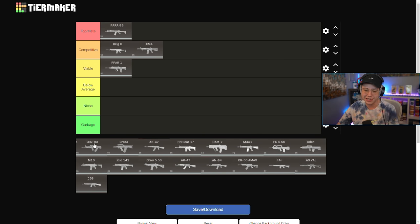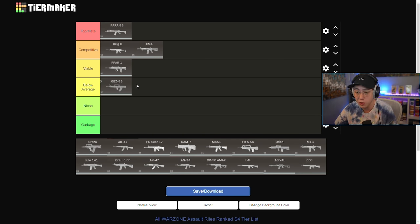Next up we have the QBZ and unfortunately I have to put this one in Below Average. It's great for mobility — one of the faster Cold War rifles — and the recoil is really good, but it just has no damage. It does not hit hard at all compared to other rifles. It's suffered the same fate throughout the Cold War integration: the QBZ has been a bottom-tier rifle just because it doesn't kill fast enough. Nothing right now says you should really use the QBZ over other rifles.